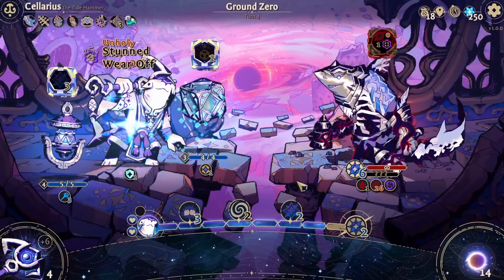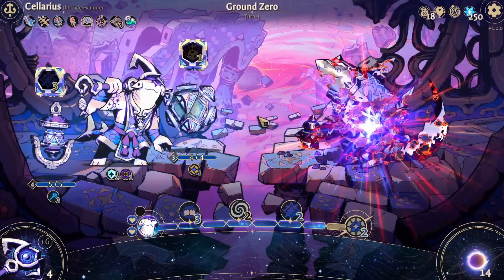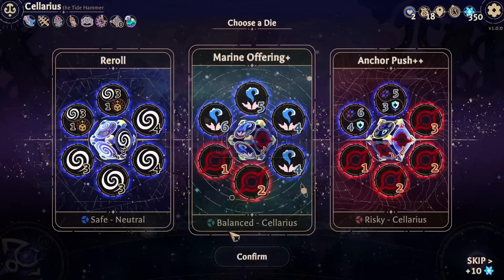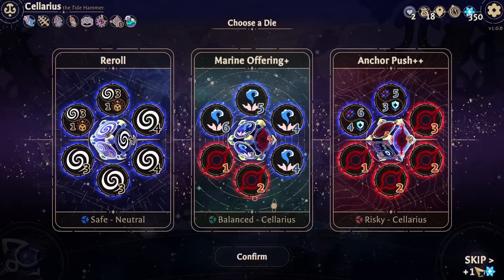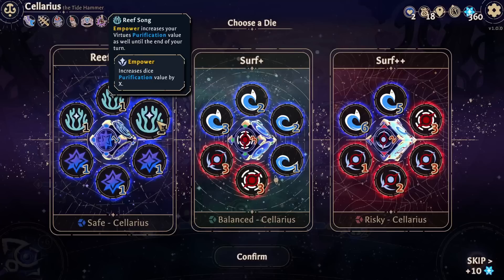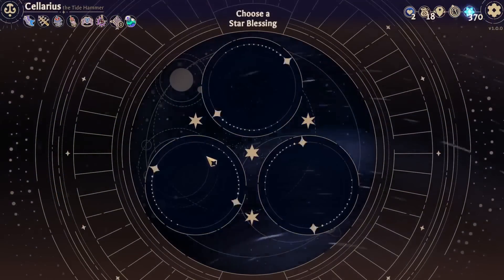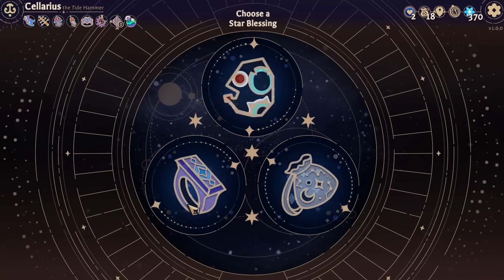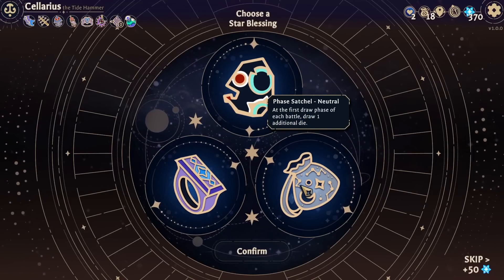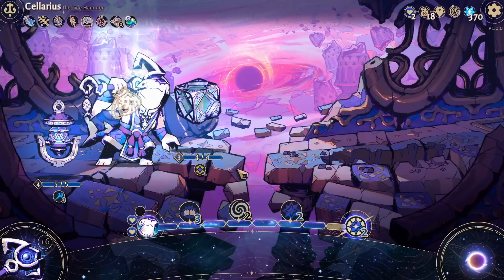What do we have? Reroll, Anchor Push? Nah. Reef Song - empower increases your virtues' purification as well until the end of your turn. Interesting, not useful. Six corruption on your meter, two additional purification, draw extra die at the beginning, enemy gets over-corrupted, refresh your virtues. Let's start with another die right from the get-go.